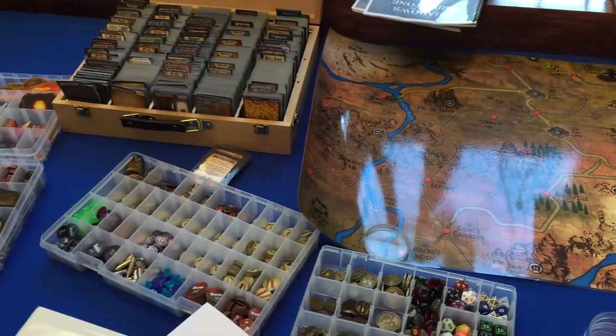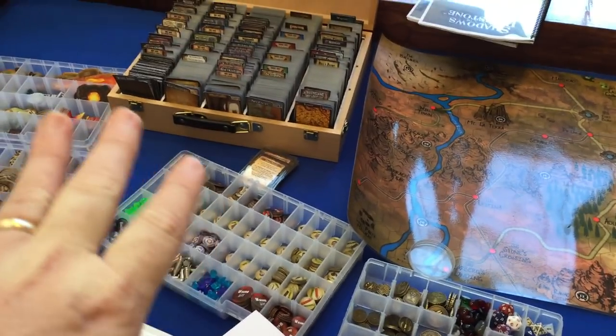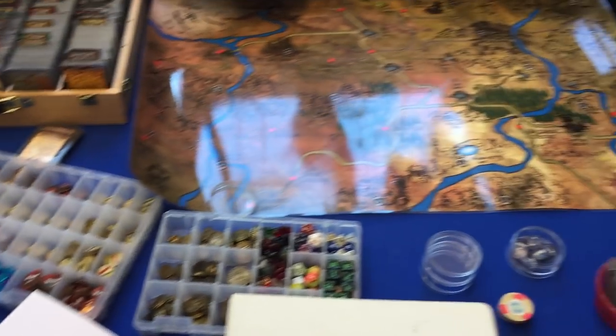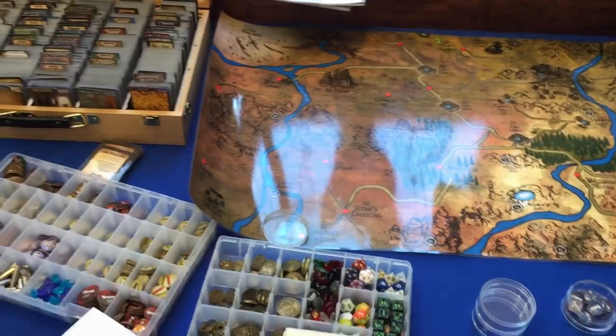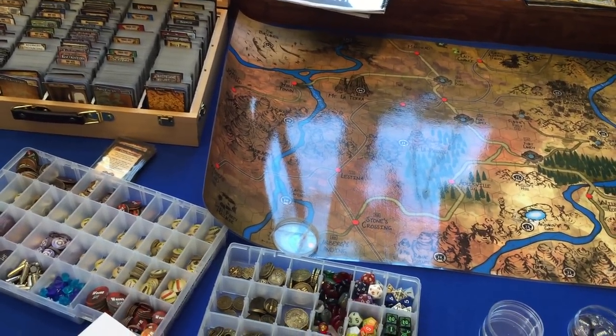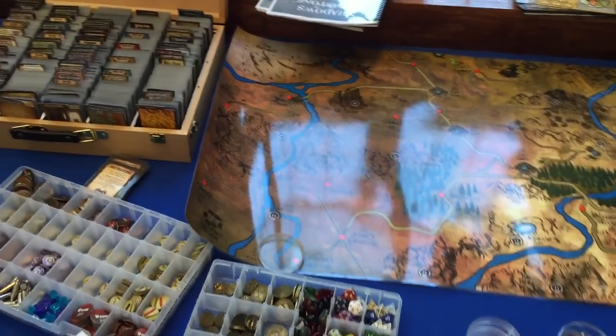A lot of this is designed to save time — the map tile labeling, the money, the town cards, having everything organized. If you have any questions, let me know. I've got a lot of this stuff in a Google Drive I can share if you need material to print out. Until then, may all your Hold Back the Darkness rolls be high and your grit be plentiful. Have a good one.